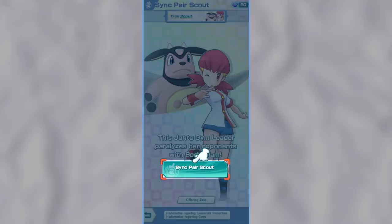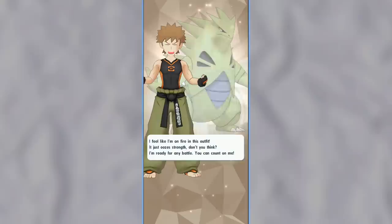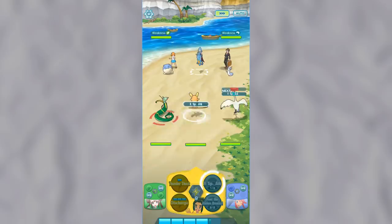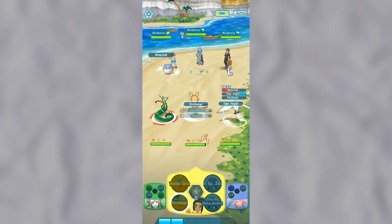You also get two more characters from playing through the storyline. After completing Chapter 1, the game will give you a free Sync Pair Scout which will always give you Whitney. And then around Chapter 10, you also unlock a special bonus chapter called an Interlude, where if you complete it you'll get a special Cygna Suit Brock who uses a Tyranitar instead of Onix. Completing the storyline basically unlocks the rest of the game, like being able to evolve your Pokémon and being able to use missions and the training area, so you'll definitely want to do the storyline.